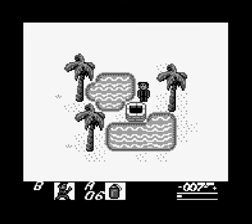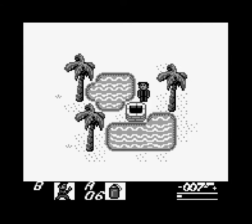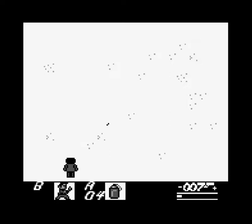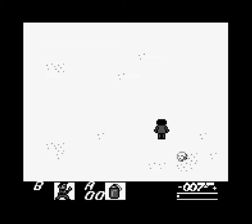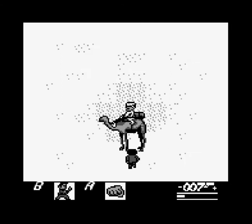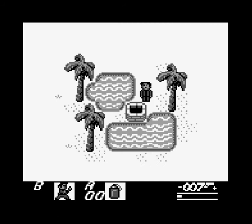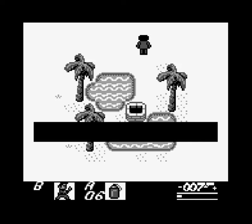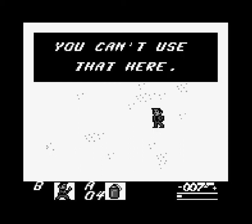Let's equip this to the A button. I have six waters, and my health seems to be going down. My health is going down — and dead, that was it. I'm not sure how to use it here, I don't understand. Oh, that thing can hurt you — the scorpion!